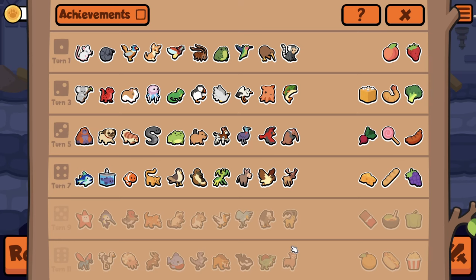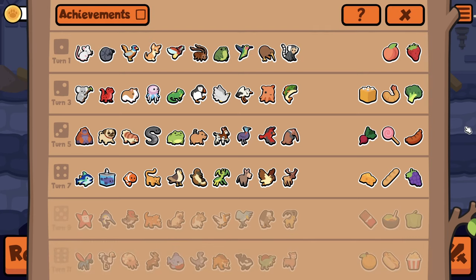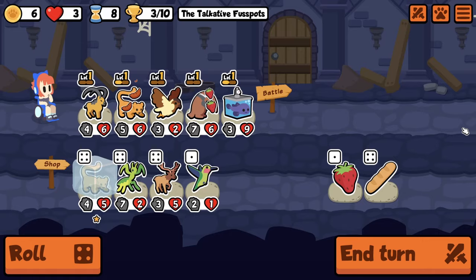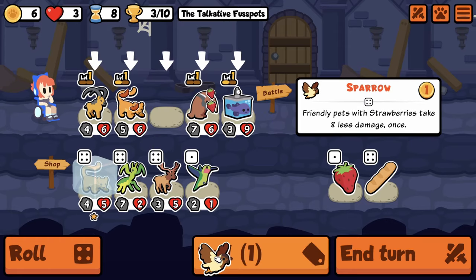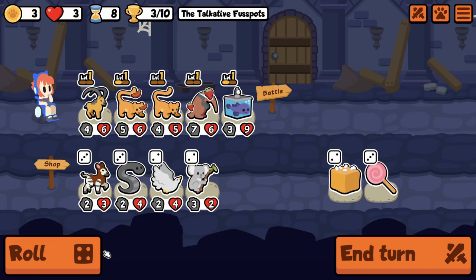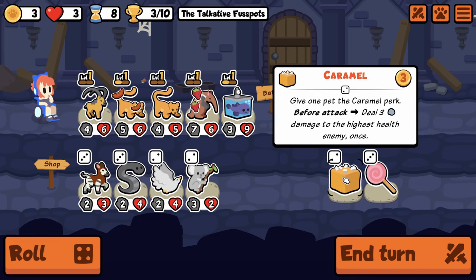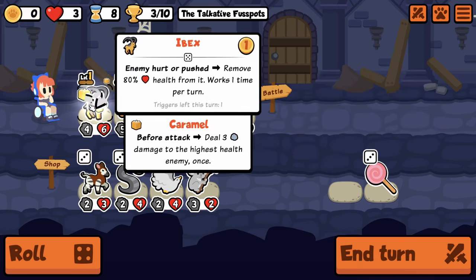Like, the strawberry — you don't really want to set up for Shoe Bill anymore unless you have Cassowary. Yeah I think I'd get rid of Sparrow for the Fossa. I think. Can I leech here? And we put Caramel on you — it just makes sense.